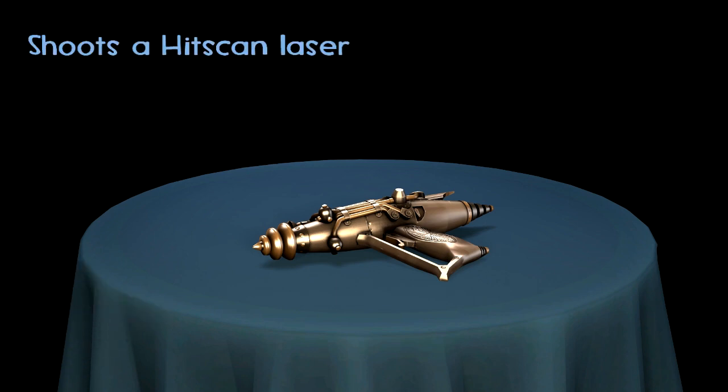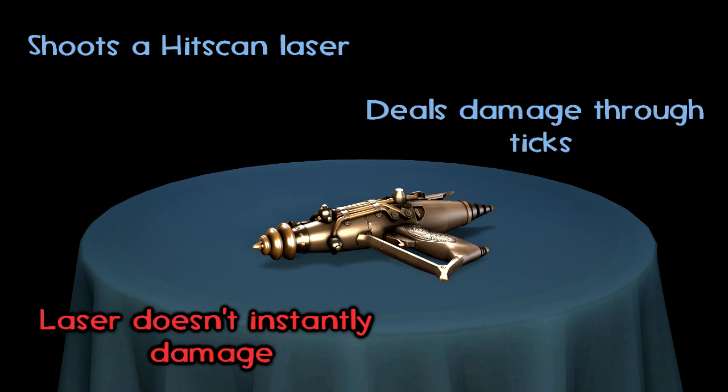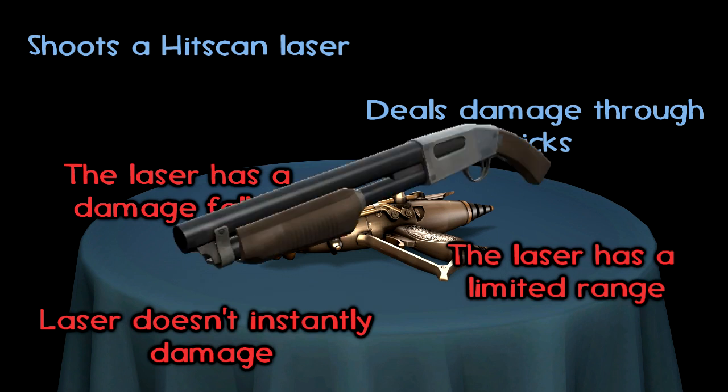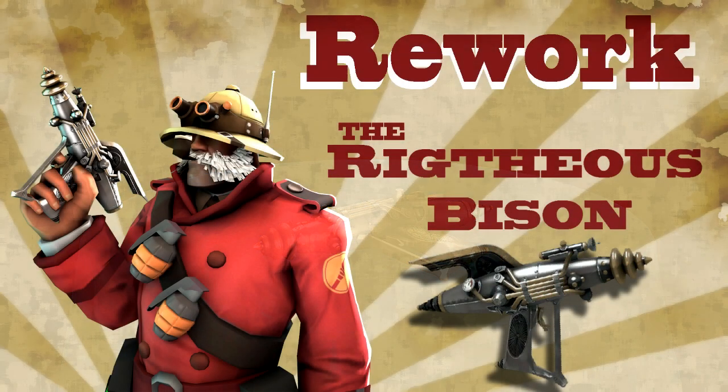In summary, the new changes to the weapon are: the projectile is changed to a hitscan laser that shoots instantly in the direction you're aiming, like a normal laser. The laser does not instantly damage; instead it deals damage every 0.5 seconds. The weapon has a limited range and a damage falloff to make it less effective at long range. The laser vanishes within 1.5 seconds. I want the weapon to be used as a finishing blow, similar to a shotgun but more accurate.